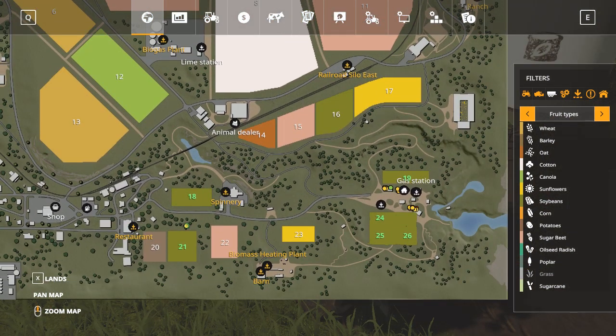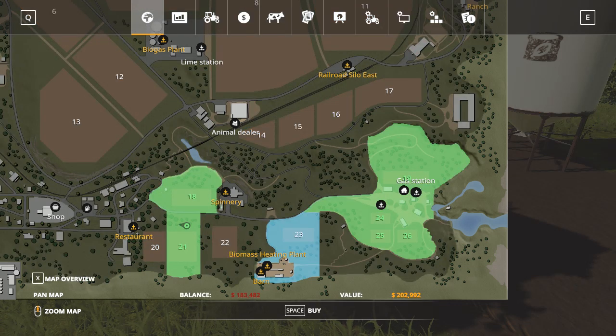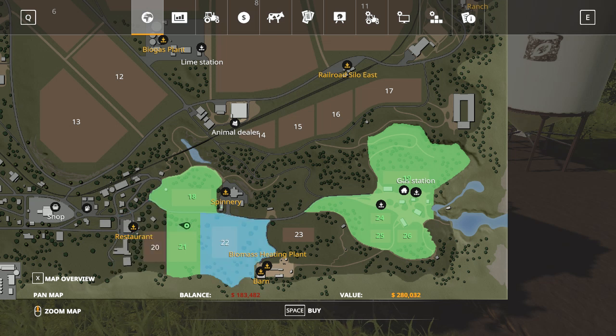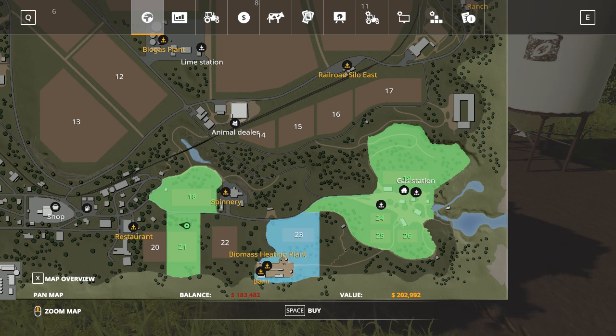I've been looking at these other fields. I'll probably end up buying them all, but this one includes the biomass heating plant for $202,000 — I think it would be cheaper if they didn't throw that in. My next purchase will probably be this little field here so I can combine these two fields into one big field. Then I'll pick up 22 and 23, although 22 is the most expensive one and it's a pretty small field — though it looks smaller when you're up by it.